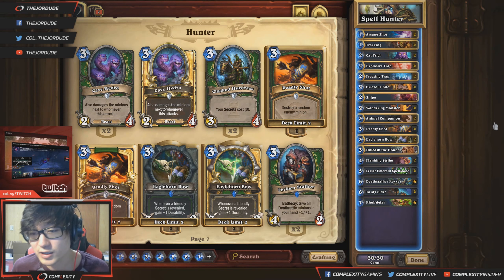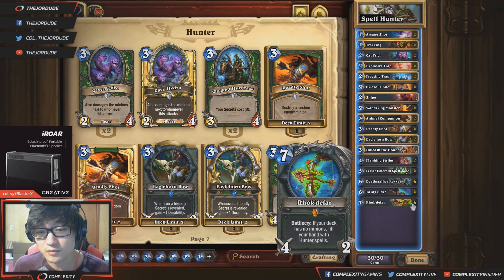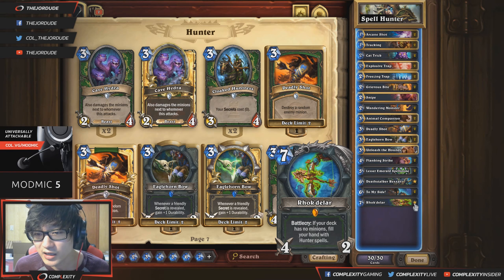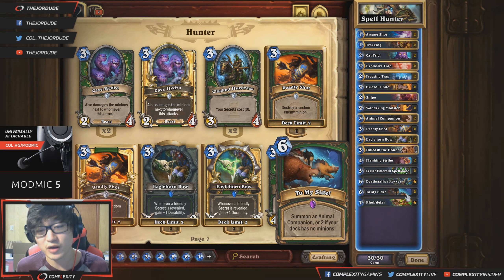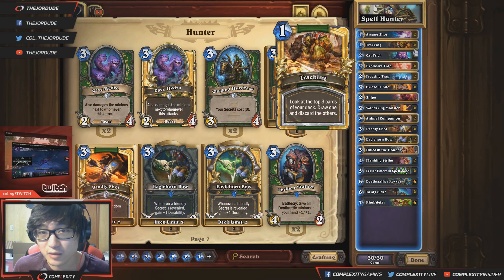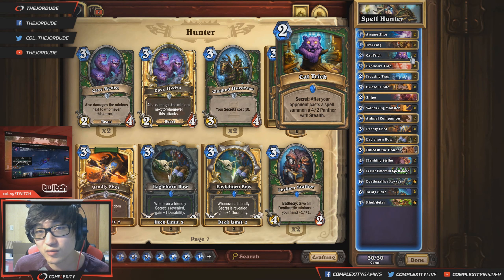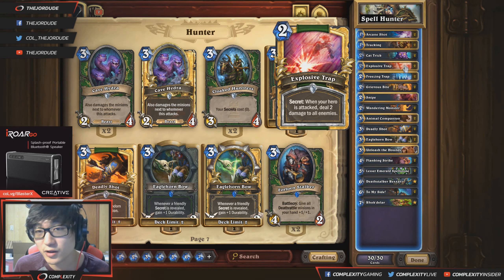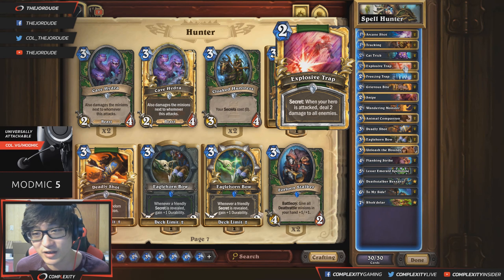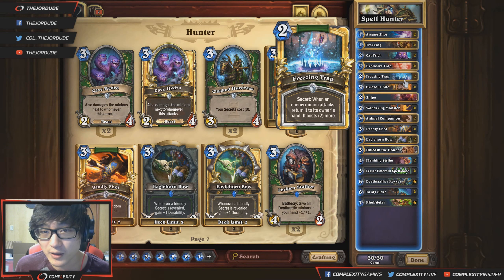This is right after the release of Kobolds and Catacombs, and they released quite a few Spell Hunter support cards. Mainly the weapon Rhok'delar, which fills your hand with Hunter spells if your deck has no minions, and To My Side which is basically just two Animal Companions if you have no minions in your deck. We have Arcane Shot for early removal, Tracking to make your deck more consistent, and for the trap lineup Cat Trick is probably one of the best traps right now so we're running two of those, and two Explosive Traps to deal with aggro — you need some AOE especially since you're not playing minions.